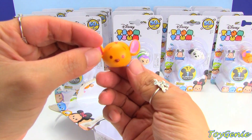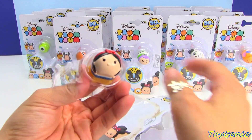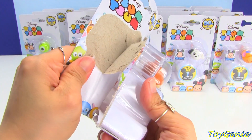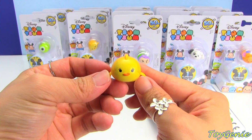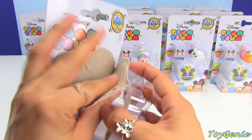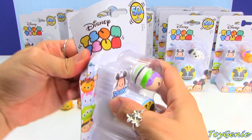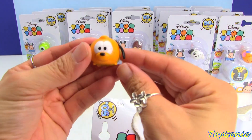We have Roo. Super cool. And then the visible one is Snow White. This one is Cleo. And then the one that comes out of here is Dale. And the visible one here is Buzz Lightyear. And the surprise is Pluto. Pluto.